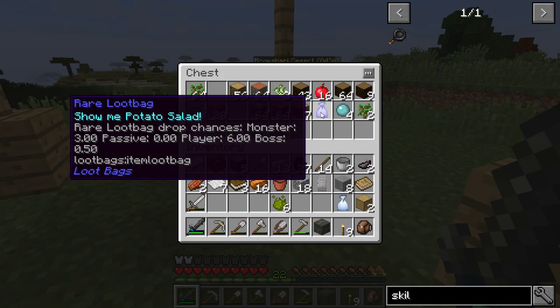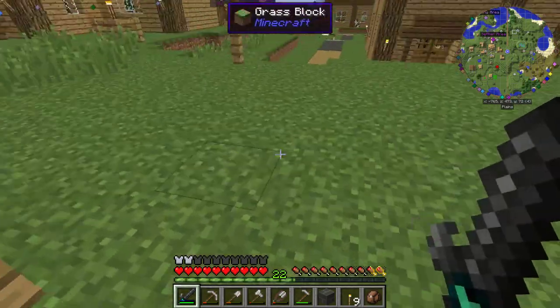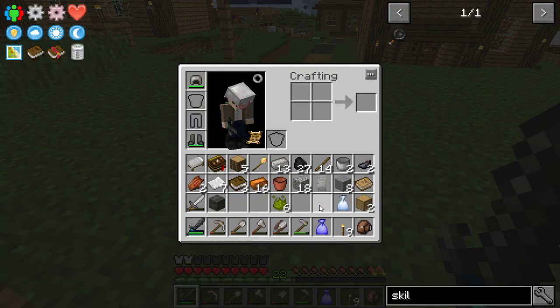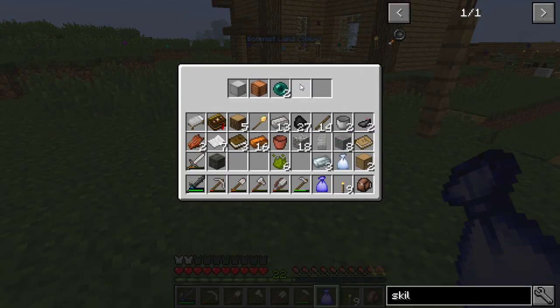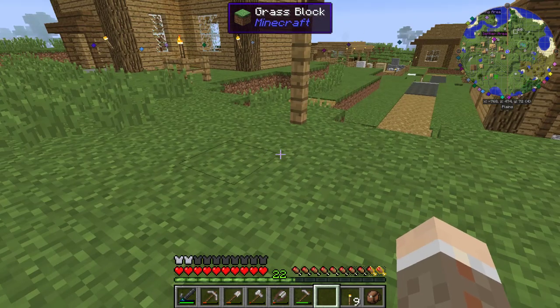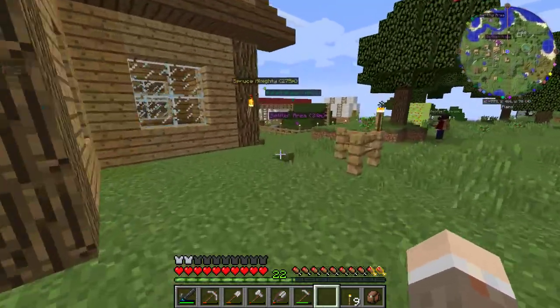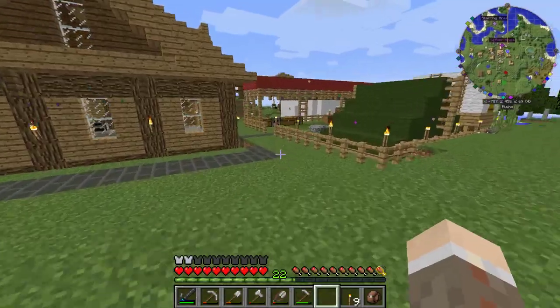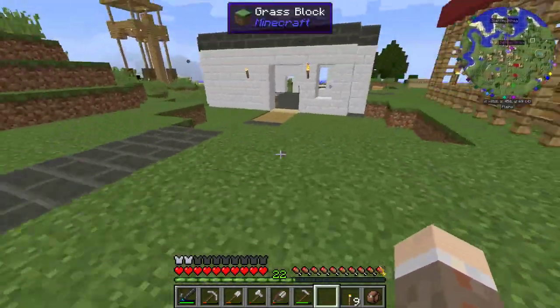Is he just finding loot bags? Slime balls — why does he even have this? I'll open this. Oh my god, that was an iron block — that's nice! I guess he was fighting some of those slimes over there. That's impressive.